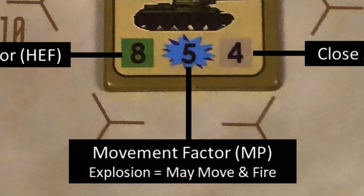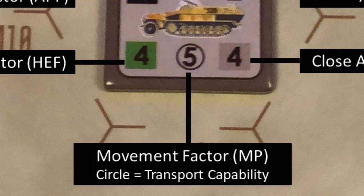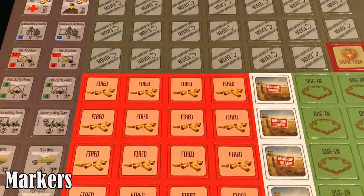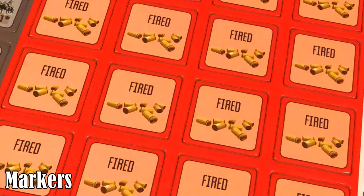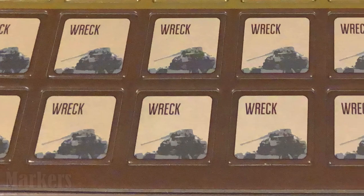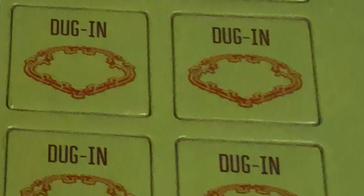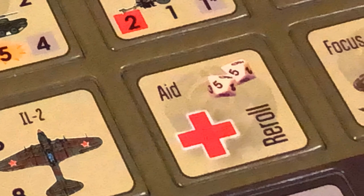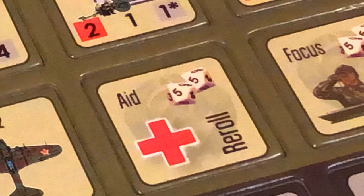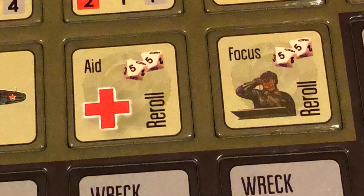A blast symbol denotes that the unit may move and fire. A circle means that the unit may transport other units. There are markers which are used to denote units that have moved, fired, are disrupted, as well as vehicles that have turned into wrecks and units that have dug in. There are also markers for aircraft and focus and aid markers that serve a special game mechanic that we shall see further ahead.